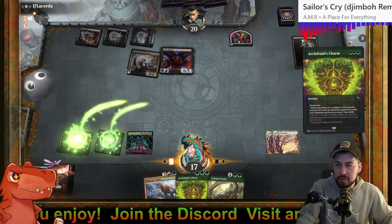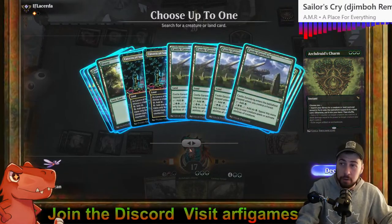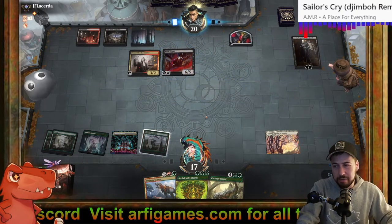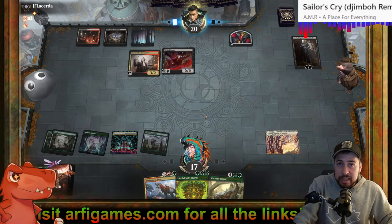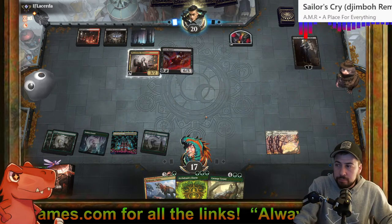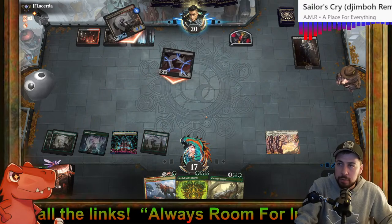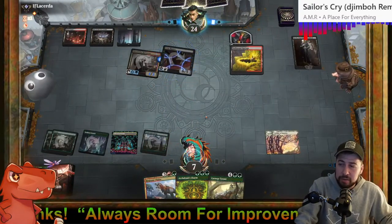Go with Arcdruid's Charm to grab Castle Garenbrig — a hundred percent. If we're going to survive, if we're going to have a hope, this is what we have to do. Next turn we can make seven — we'll see. Ten mana — that should do it. Playing a Carnage Tyrant next turn at seven.